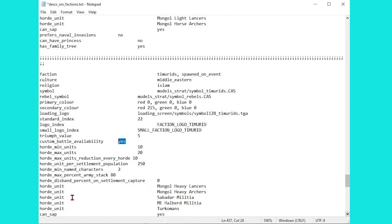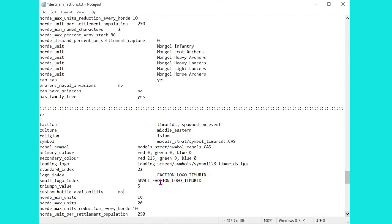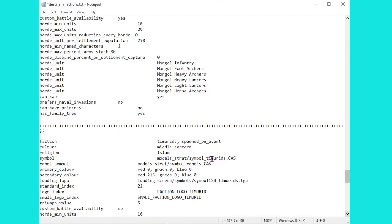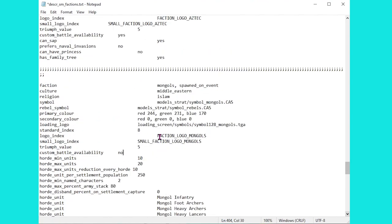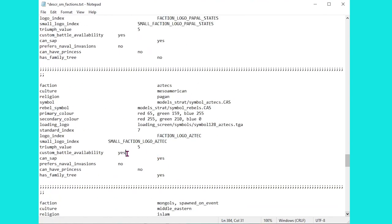So here are the Timurids — they have a few extra lines in here, mainly just to do with their hordes. If you're interested in other things like their culture and religion, I have separate guides on those linked in the description below. For now we'll just focus on this. So we'll select the Mongols, the Timurids and the Aztecs to be not available anymore. That's now freed up three spots. We're going to save that and load the game.